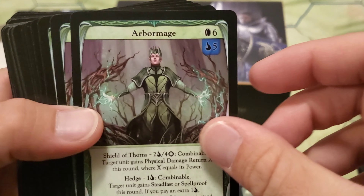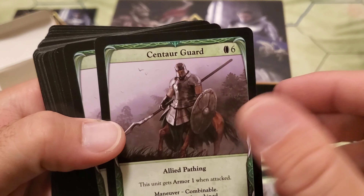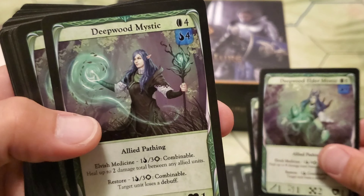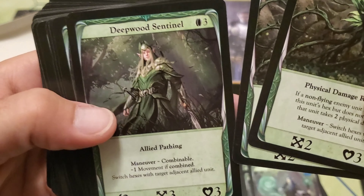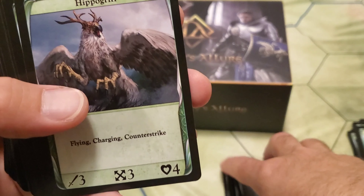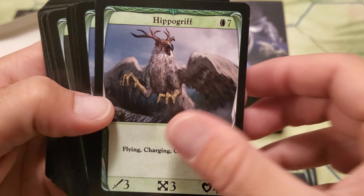Not even editing it anymore because I don't care. Arbor Mage — two Arbor Mages. Centaur Guard — two of those. Deepwood Elder Mystic — got two of those. We got Deepwood Mystics, they're the healers. Deepwood Protector — two of those. The Deepwood Sentinels — two as well. They help with the maneuvers on the field, giving your guys more movement.